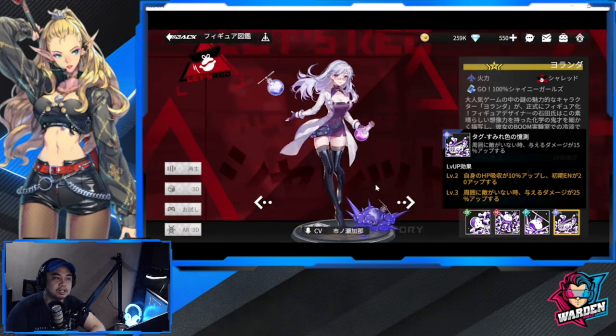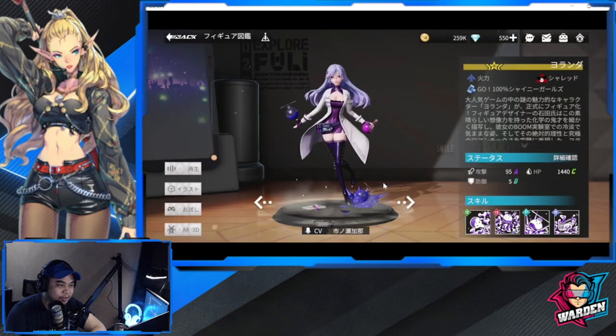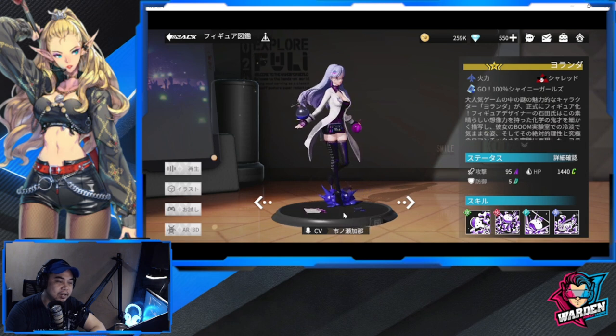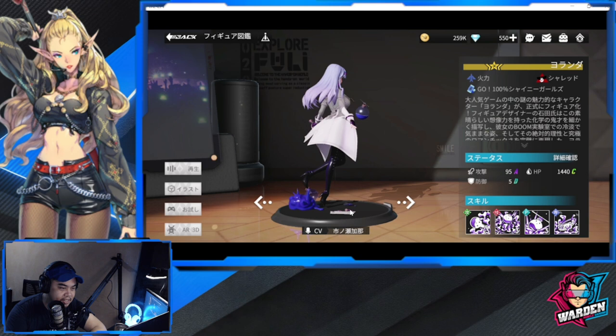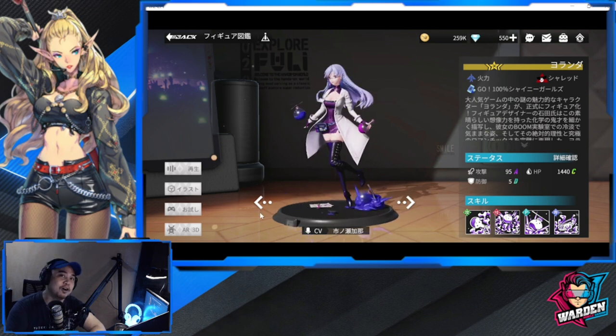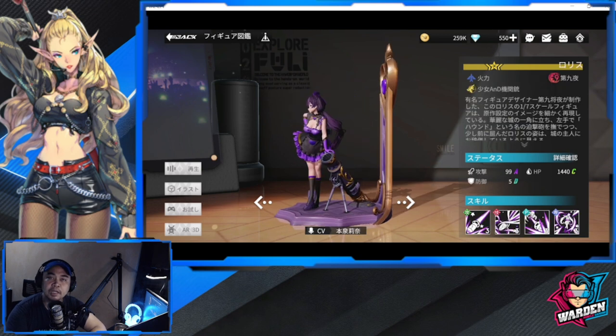Her 2D art is very fancy — she's throwing a lot of potions and leaving a lot behind, which is fun to look at. Her 3D art is spectacular; she's holding what looks like a notebook and a test tube. That is it for Yolanda — let's move on to Loris for our next Militarist.